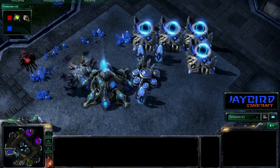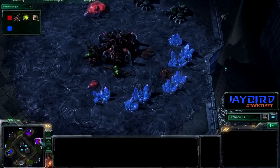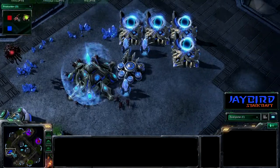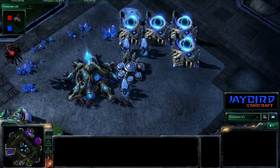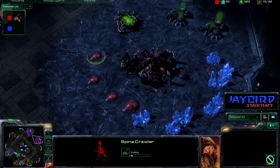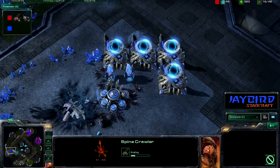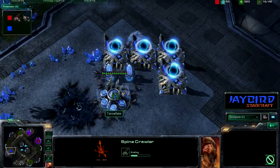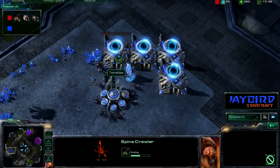Very nice movement. Some people might not like this play — some people might think it's BM to just kind of bounce around trying to stay alive. But the zerg player is doing it very smartly. If you can't scout him, you can't find him, and he's winning. In my book, this is very smart play — if you can't take him down, you might as well keep going, keep fighting. I put my money back on the zerg player for this match, because finally the production facilities are gonna fall.